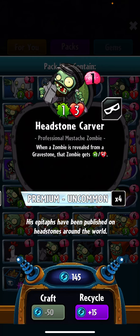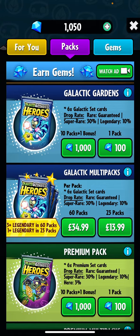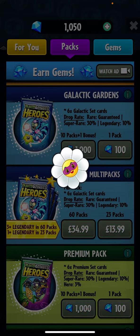Headstone Carver! Okay — so Premium is heads, Galactic is tails. Hey Siri, flip a coin. It looks like we're opening Galactic packs — it said tails. So yeah, I'm going to open a Galactic pack.